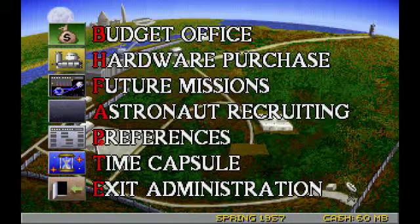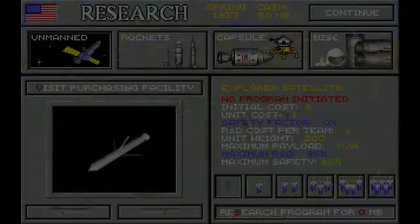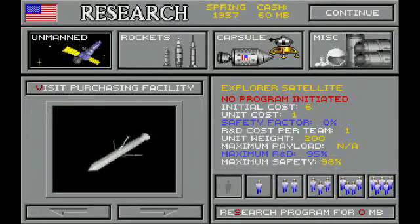Time Capsule is basically your save and load, and exit takes you back to the main menu. R&D: once you've started a program, you can assign up to five R&D teams to research it.